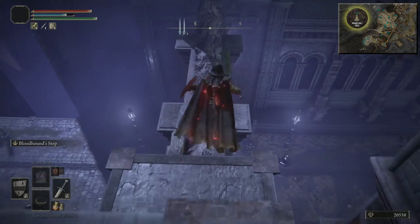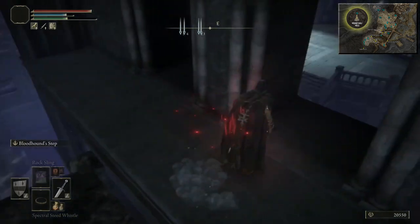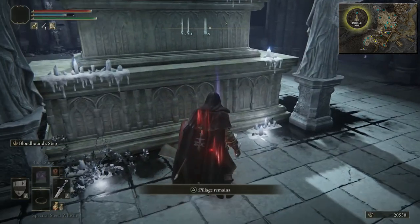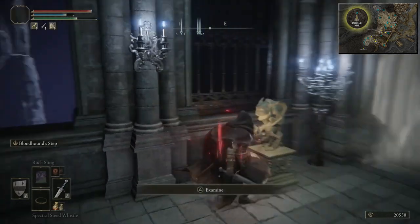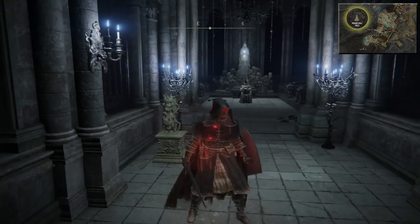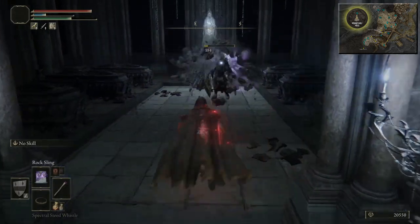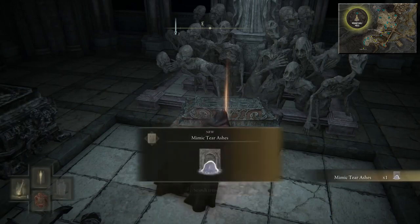Just go over here — make sure you get the Golden Rune 7 before you get to this broken wall. Jump through this window and drop down — should be safe for a moment. Near this altar there's going to be a Black Knife Blade — grab that, and then come through this passage here and find an Imp Fog. Place one Stone Sword Key into these Imps to remove it. Now just kill that enemy quickly so we can move that chest in peace. In here it's going to be a Mimic Tear — one of the Elite Ashes. You do need this for the Legendary Ashes trophy.